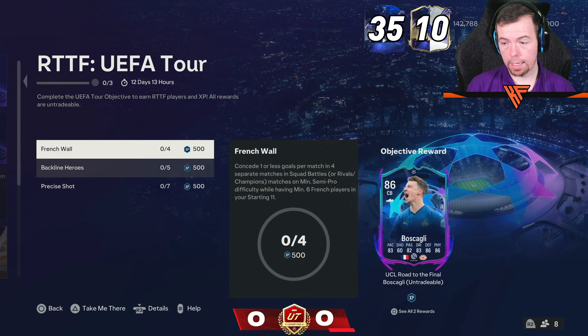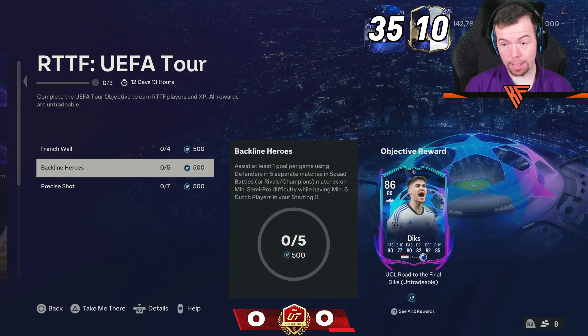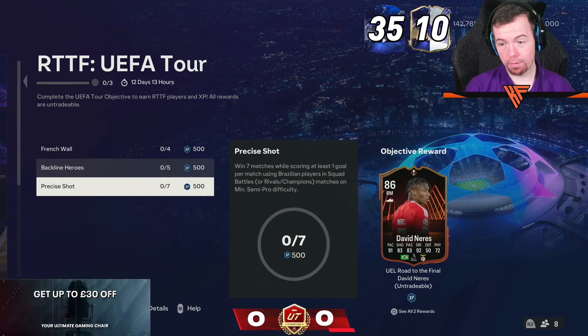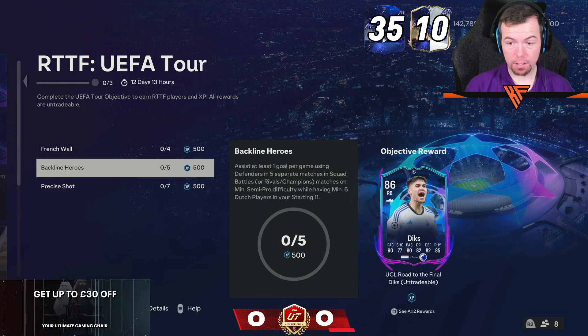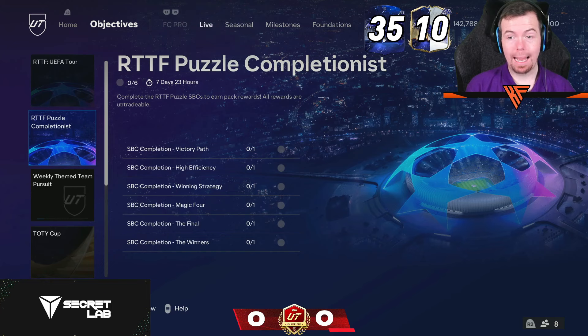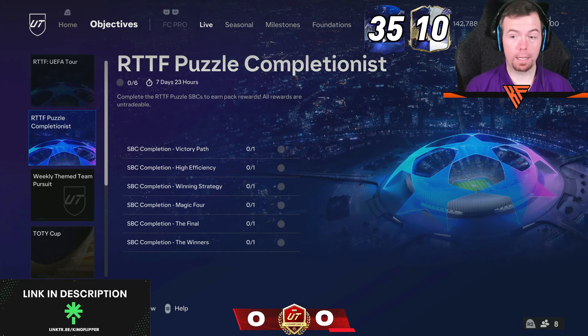With French players you get a Bath Gagli and XP. With Dutch players you get a Dix, and with Brazilian players you get a Neres. You get XP from each of them, so that's a dub.